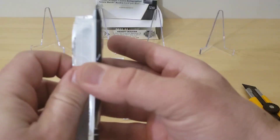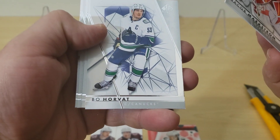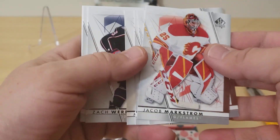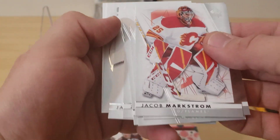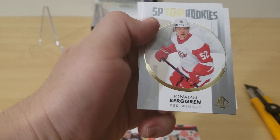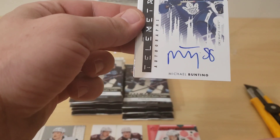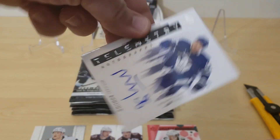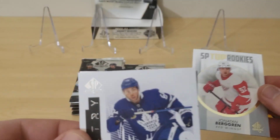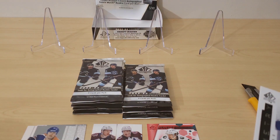It feels like there might be a thick card. We got Jacob Markstrom, Bo Horvat, Patrick Kane, Matt Zuccarello, Zach Wierenski, Jared McCain. And we got an SP Top Rookies of Jonathan Berggren — Red Wings. Oh my God — Michael Bunting, Telemetry Autographs, Michael Bunting for the Maple Leafs. Not too bad. And then we got a Pageantry of Marc Messier. Love the older ones.